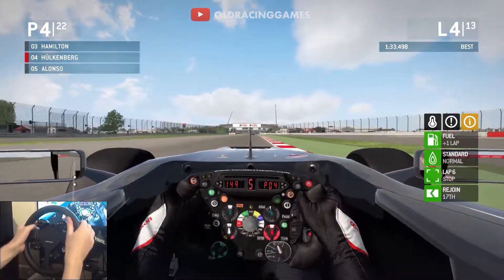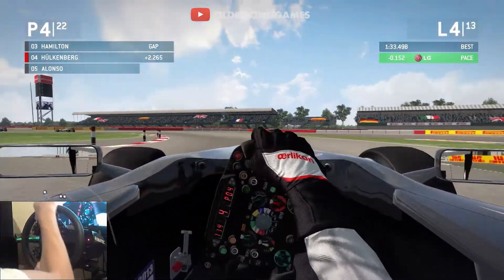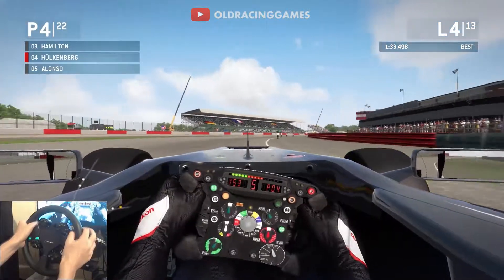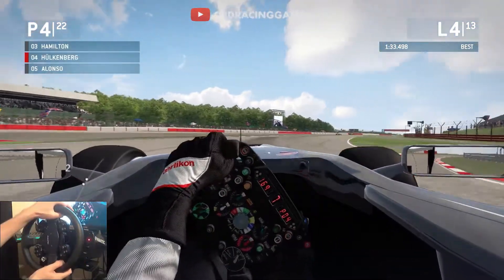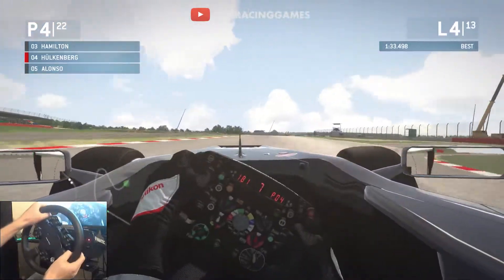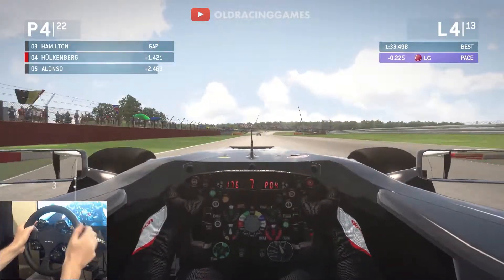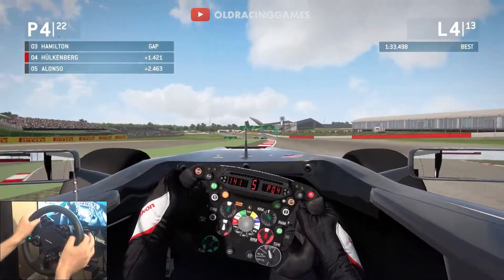1:33.49, which is about two seconds faster than Hülkenberg managed in the real race. Obviously we're only doing 13 laps, so we can absolutely thrash the tyres and don't have to worry about fuel either. But this is really a good demonstration that this game is not particularly difficult. I call myself a veteran sim racer — I've been doing simulator games for about 20 years now, and this probably ranks as one of the easiest ones. As soon as I got this game I turned all of the driver aids off and put it on the hardest settings, and even in a Sauber I'm challenging for the podium without any difficulty.